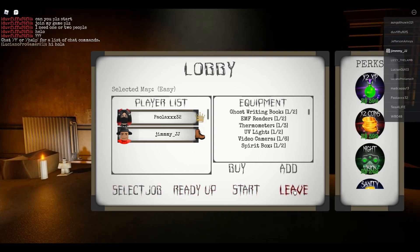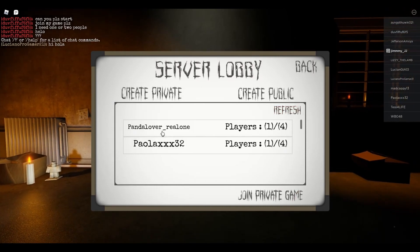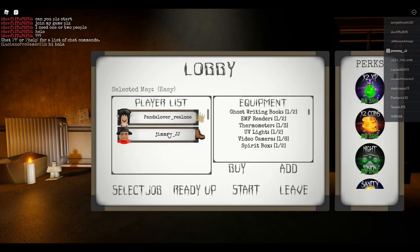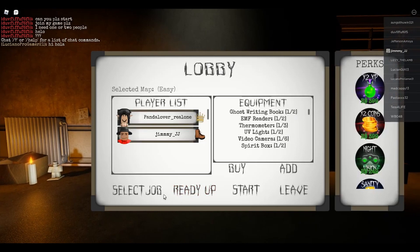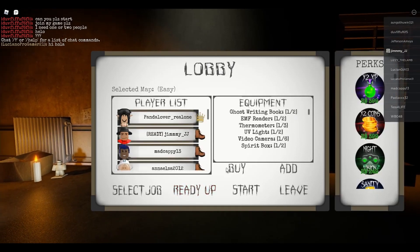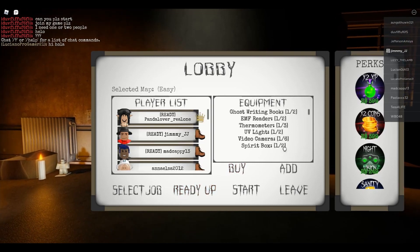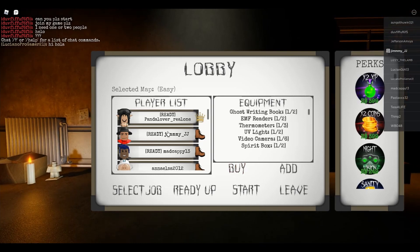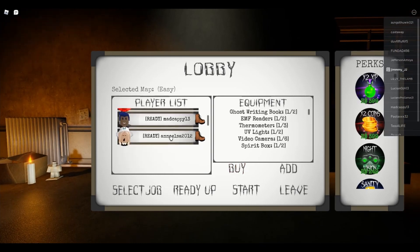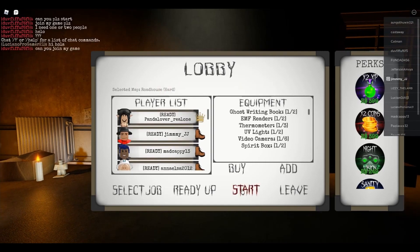Okay, we're back in the lobby. Let's leave and see if we can join a different one. Oh look, there we are - we're going to join this Panda Lover and ready up. Oh look, a bunch of people joining. There's four of us, that should be enough. We can add to our inventory, we can buy something. I hit ready - I'm waiting for everybody to ready. Only the party host can actually start this, so hopefully the party host will get us off and running.